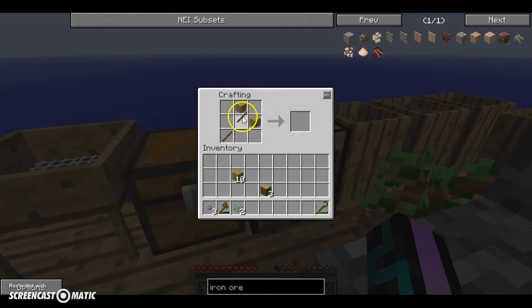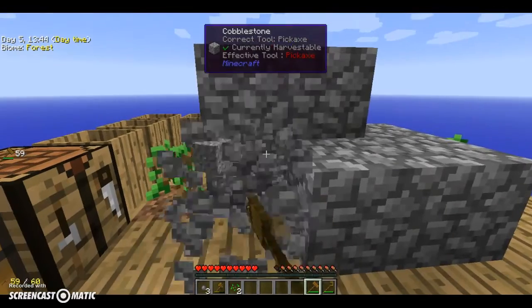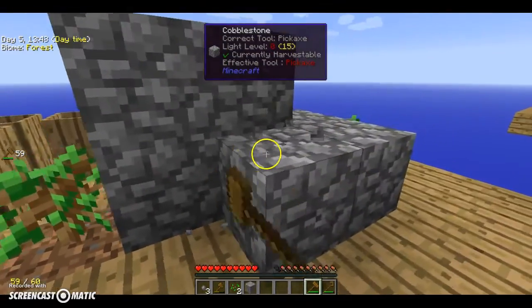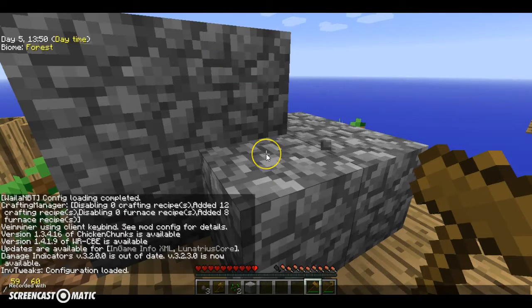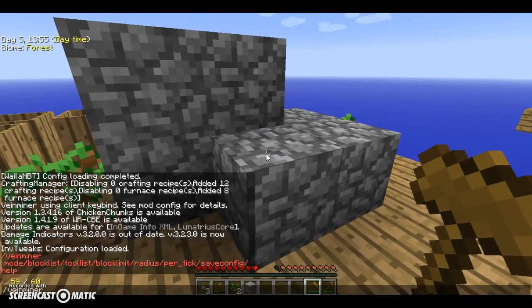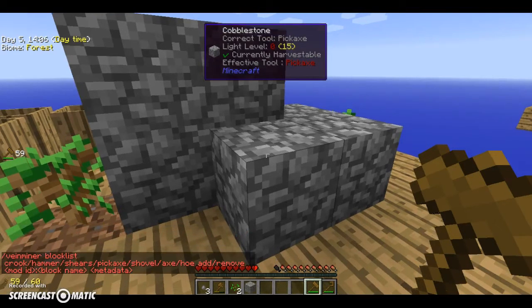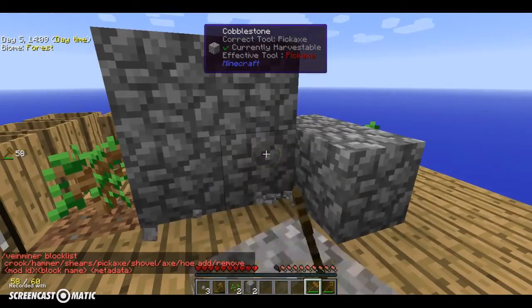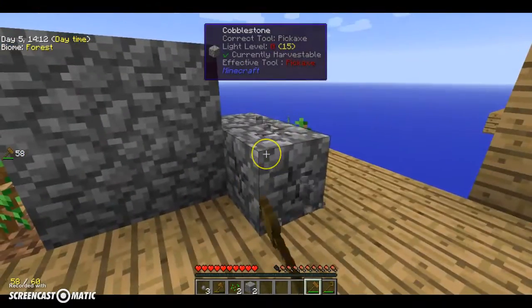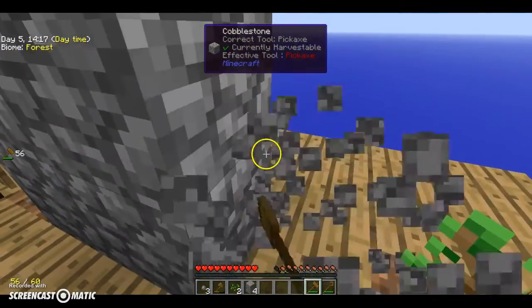I like this hammer because we need the cobblestone. That doesn't vein miner? For some of the vein miner stuff, I'm going to have to figure that out — I'll figure that out between episodes.